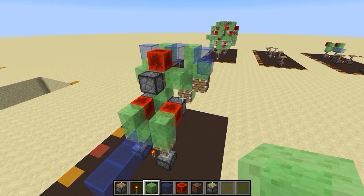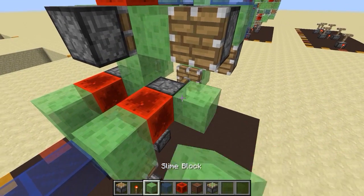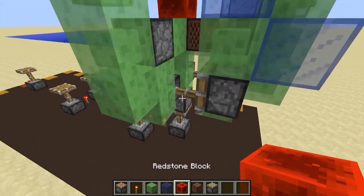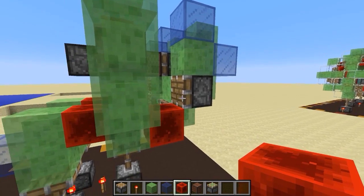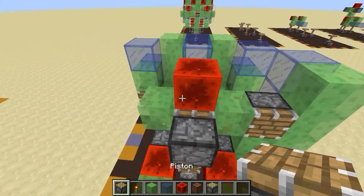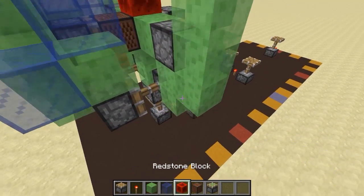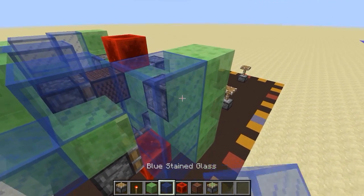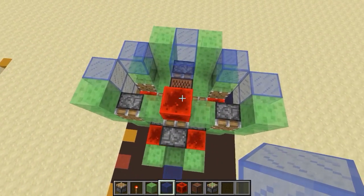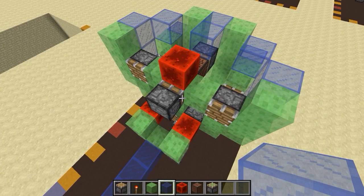Okay, step six: grab some more normal pistons — this thing is mostly symmetrical. Place a piston there, grab some slime blocks, do two slime blocks below, then three slime blocks like this, then a redstone block here — this will power the piston once it moves forward. Then three glass blocks, and mirror this on the other side: piston, then one-two-three slime blocks, a redstone block, and one-two-three glass. We're slowly encasing the caterpillar engine — that's important because these mess up when they come in contact with water.